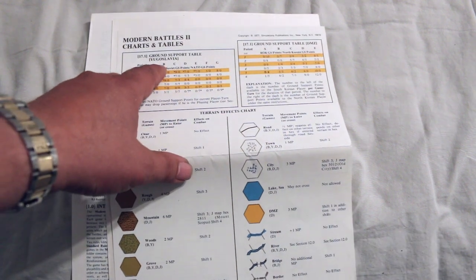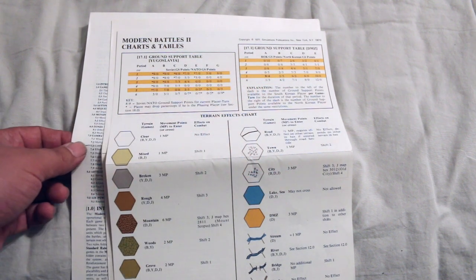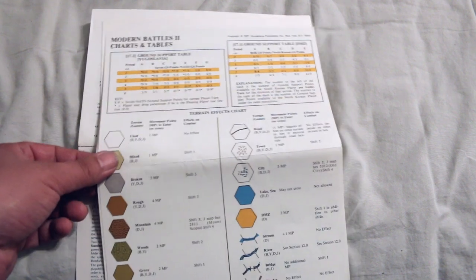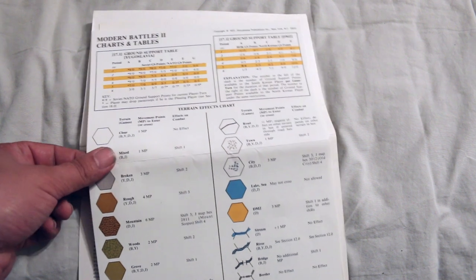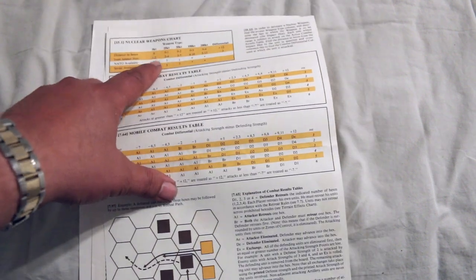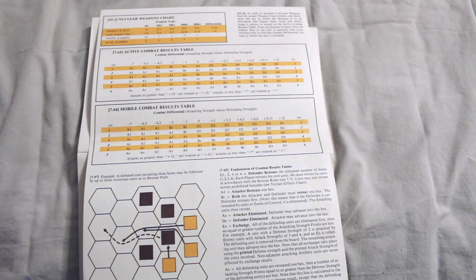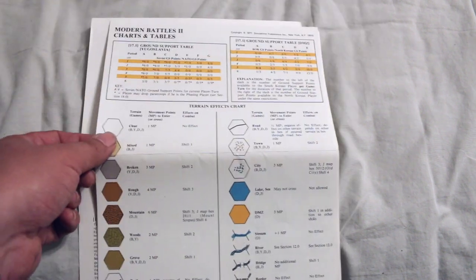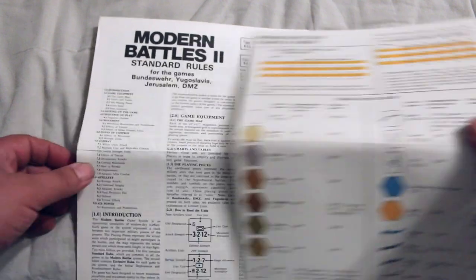It's got a ground support table — this one's for Yugoslavia — and a DMZ. I assume ground support might actually mean air support, but I could be wrong. There's a nuclear weapons chart, an active combat results table, a mobile combat results table, and then an explanation of what the results mean. Not bad, but they should include two copies — one for each player.